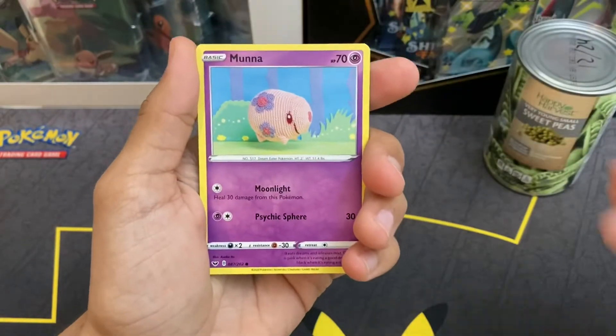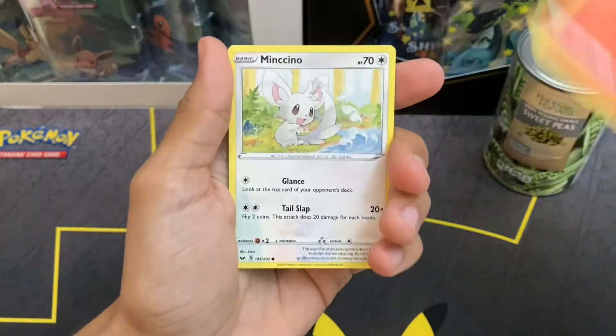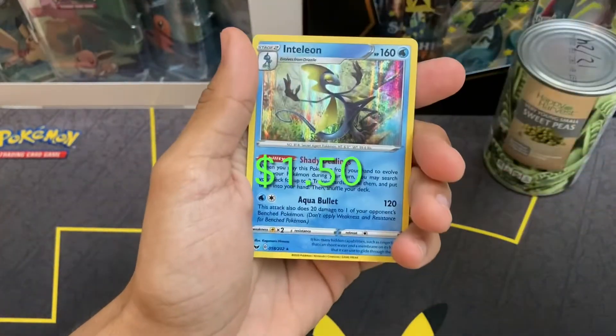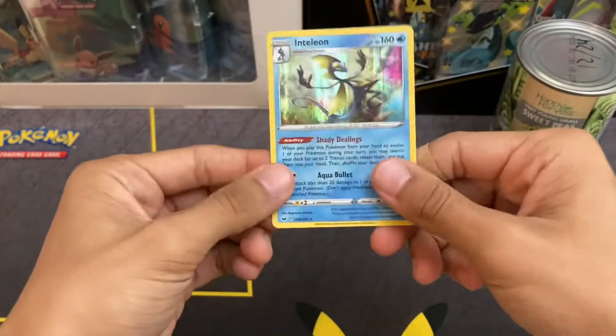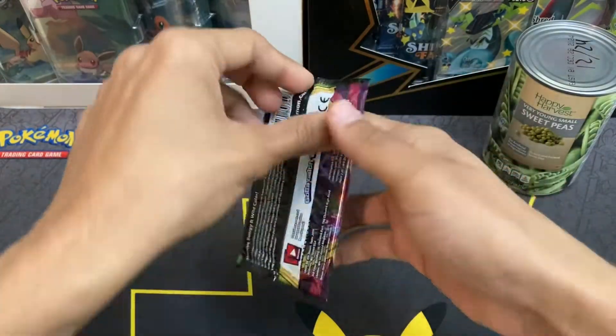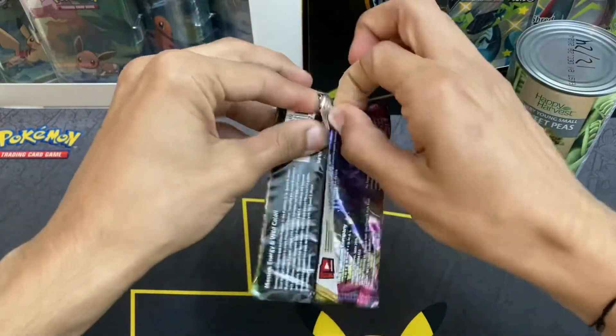Dracky, Cradle, Roselia, Munna — not Munna I guess — Minccino, Rare Candy, Reverse Holo, and Inteleon Holo.